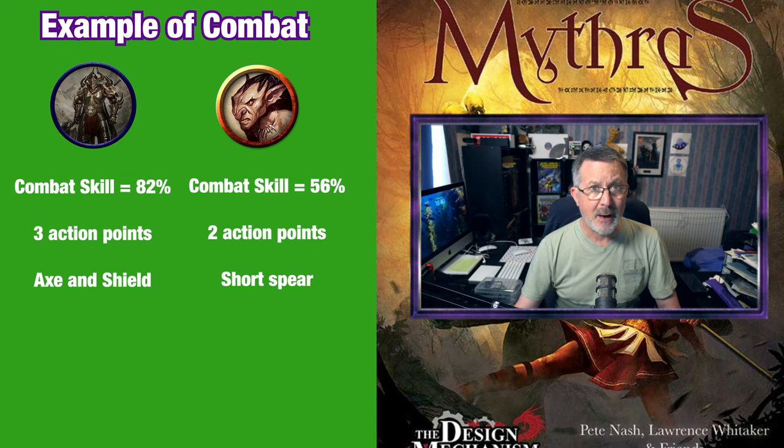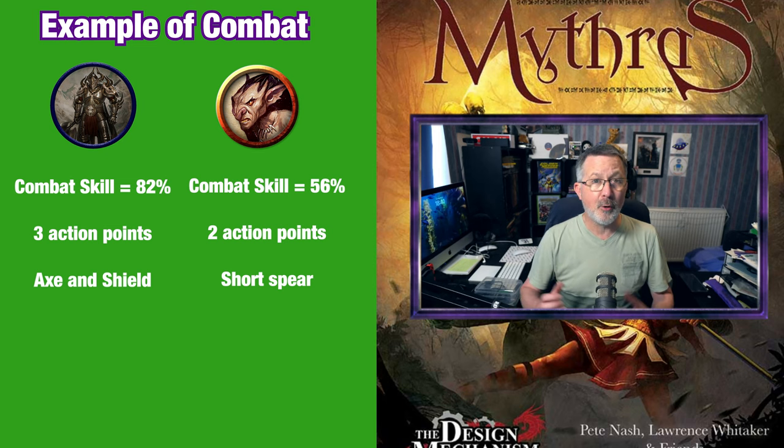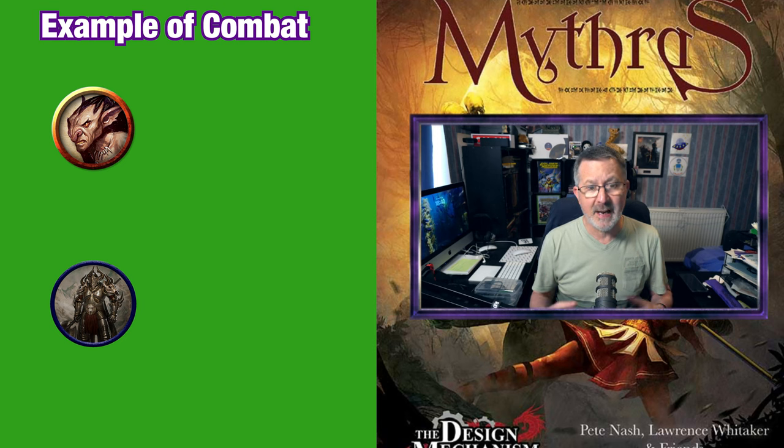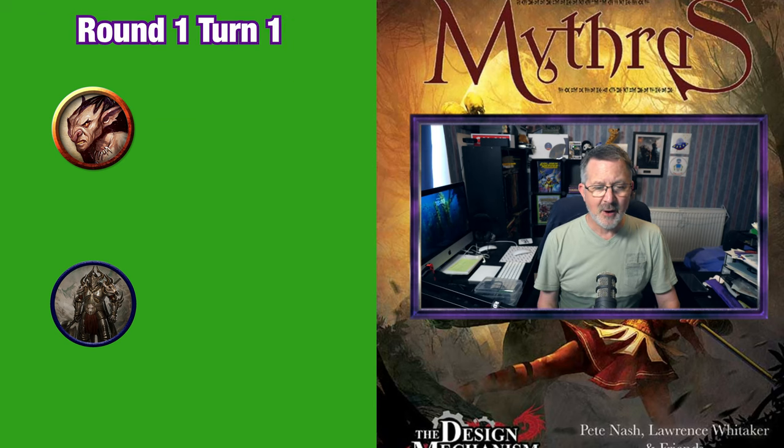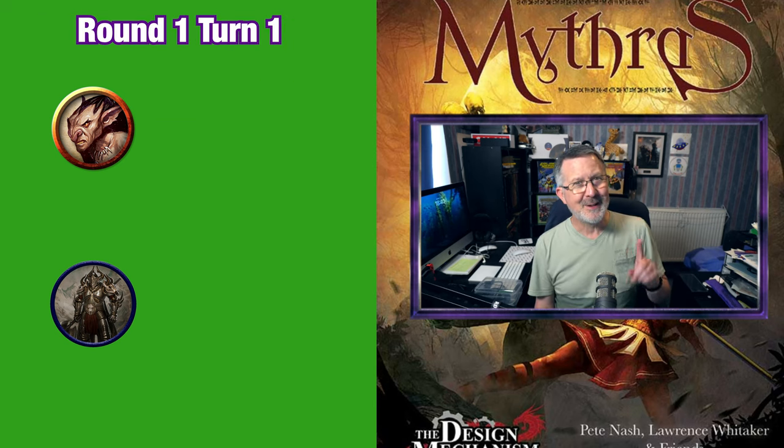Okay so combat always starts with all parties rolling initiative. This is essentially 1d10 plus their initiative modifiers. The goblin gets 13 and will be going first since it's higher than Ulrich's roll of 12. Okay then so round one, turn one.